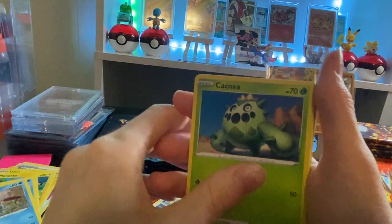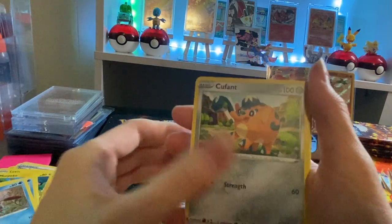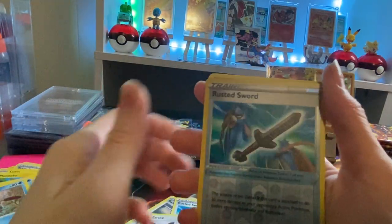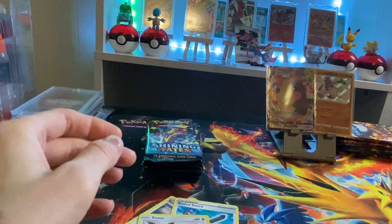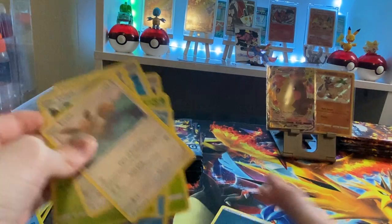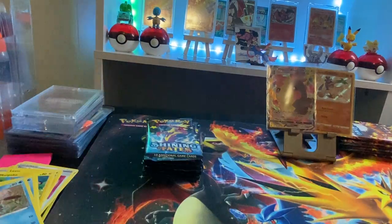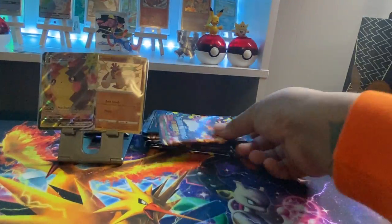Nickit, Cacnea, Cuffant, followed by an Eevee and a Rusted Sword. These packs are now on ice.